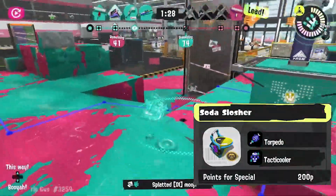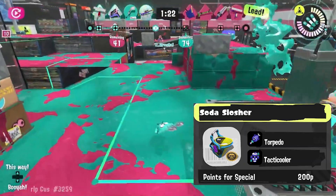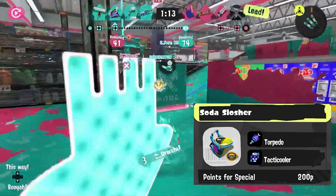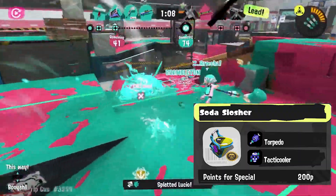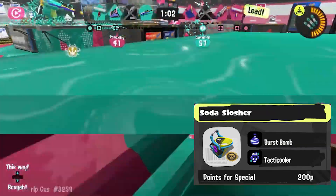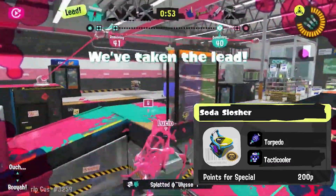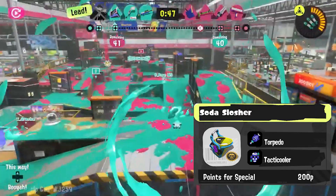Torpedo gives the slosher the ability to scout areas before entering locations. Since the slosher is not going to be painting around a lot, which would be helpful in finding opponents on the map, giving it a sub that can do that scouting job would be really helpful. It's also a sub that is not as ink-hungry and it combos really well with the main weapon when the torpedo is thrown on the ground. We could give the weapon Burst Bomb instead, but I think that would be too busted — it's a relic from the past we should leave behind in Splatoon 1. Torpedo is a little bit more healthy for the game and still gives slosher that combo capability that Burst Bomb used to give.